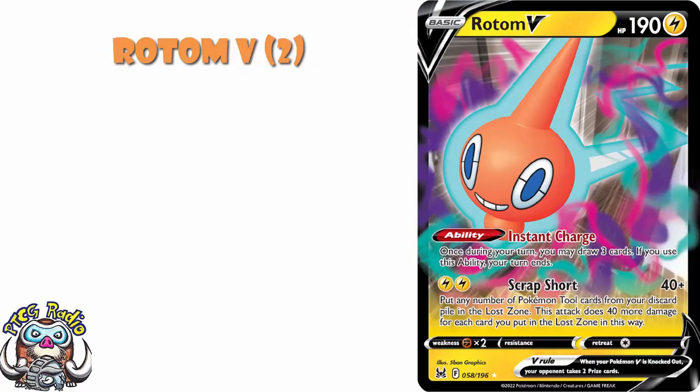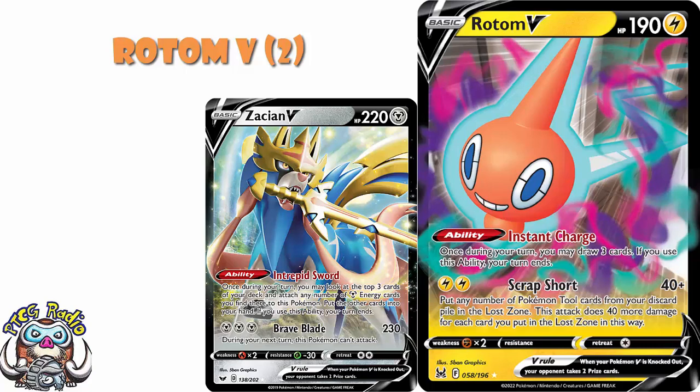Now, Rotom V has the ability Instant Charge — lets you draw 3 cards, and then your turn ends. And I really like this. I think you need a copy of this hanging around just in case. And I know we've got very similar kinds of abilities that end your turn on other Pokemon. We've got things like Zacian that lets you draw 3 cards and attach any metal energy, but that's going to be rotating soon, so that doesn't really count.